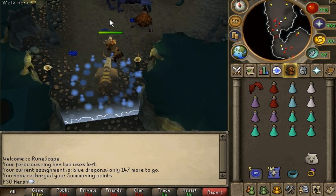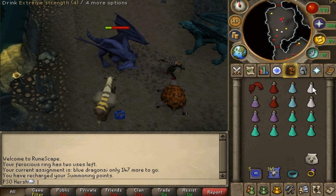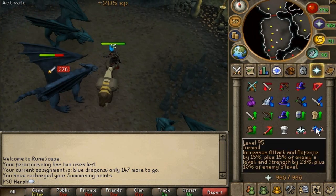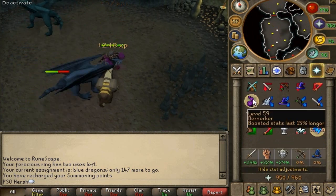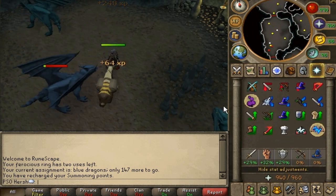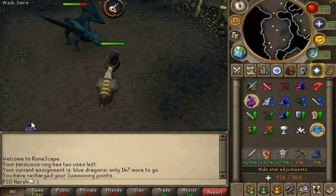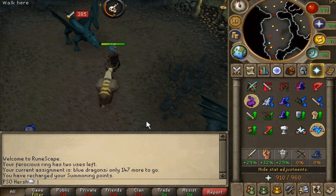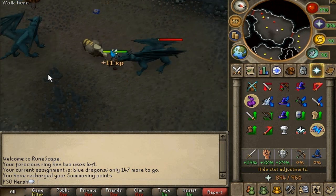Oh look, someone's here. I don't normally enjoy crashing people for blue dragons, but this is just for guide purposes - normally I'd just hop worlds because I don't like disturbing people. If you have access to curses, turn on berserker aura - it always helps to have that 15% longer boost for your potions. It definitely saves a little bit of money and speeds up your kills because your boost stays at a higher level.